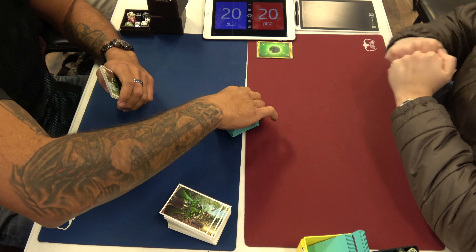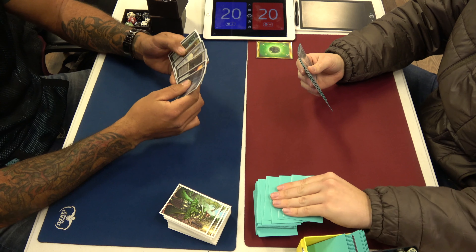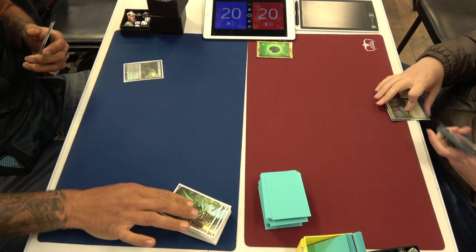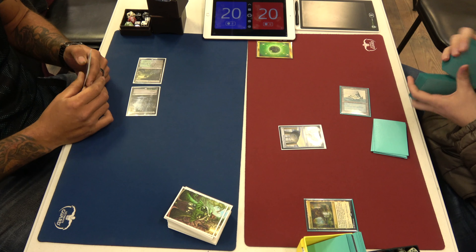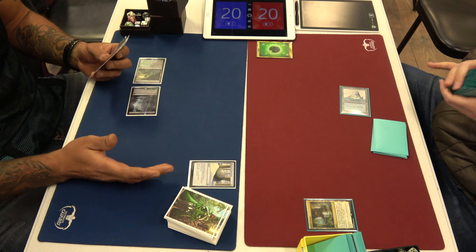My thought before we went to break: are any of the Inscriptions good? It seems like they all have five modes, none of the modes are great. It's fine. Most of them are fine, and if you pay like 11 mana you get all of them. It's seven mana for the black one — you force your opponent to discard, get back a creature, and kill a creature. That's pretty good, like a Cruel Ultimatum.